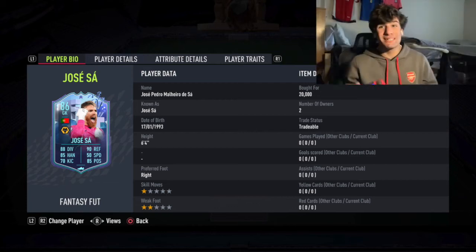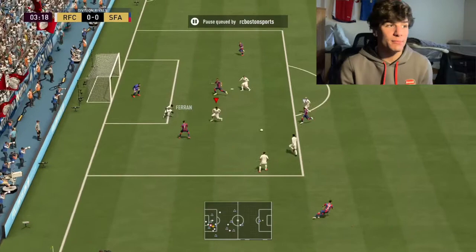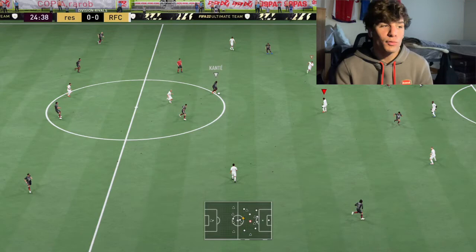We're going to bring up player view on Fantasy Football — José Sá, the Portuguese goalkeeper that plays for Wolves. Wolves pretty much have an entire Portuguese lineup, but today we're looking at the goalkeeper. He is very good in game; I think he has great animations. He's 6'4", which is around the ideal height for goalkeepers — Donnarumma is one of the best at 6'5", Van der Sar at 6'6", so between 6'4" and 6'6" is the golden area. Right-footed, one-star skills, two-star weak foot.